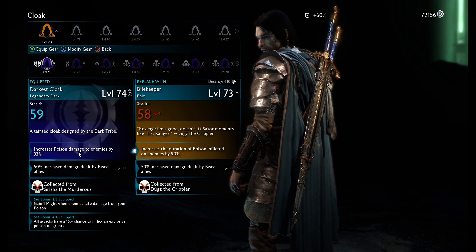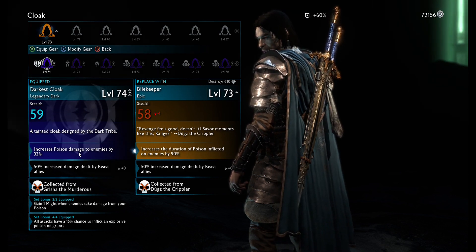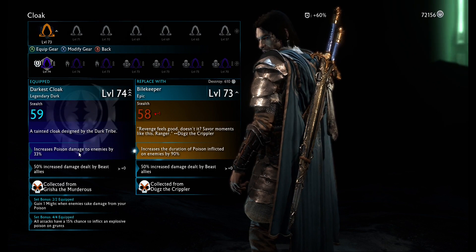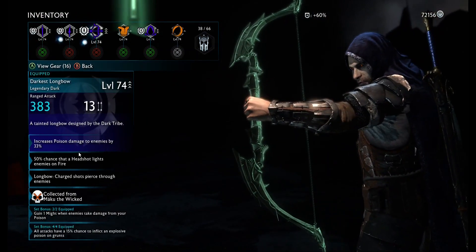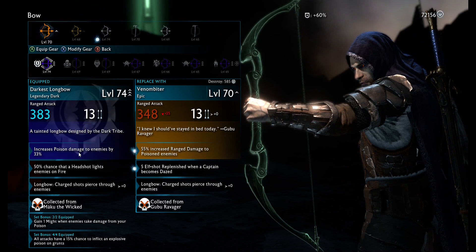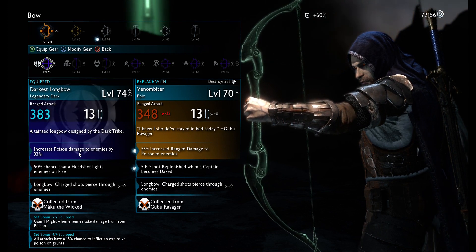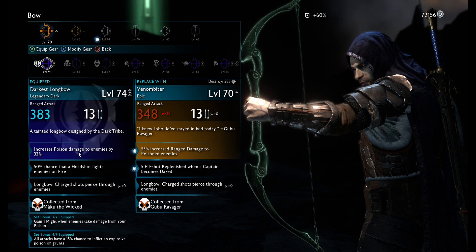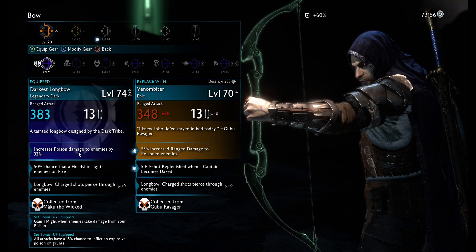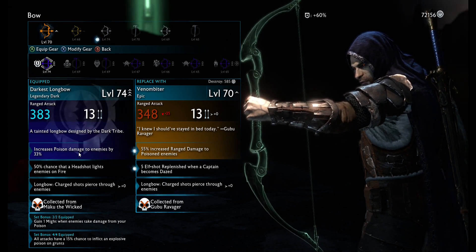This is the non-legendary set — obviously there may be better stuff down the road, but this is what I have for now. The increased poison duration you already know. Keep the chest piece, keep the ring, and change the second ring out for the Venom Biter: 55% increased ranged damage to poisoned enemies, plus five elf shot replenished when a captain becomes dazed. For the increased ranged damage — since you'll be poisoning a lot of enemies, why not deal more damage with the bow? And the extra five elf shots are always great.